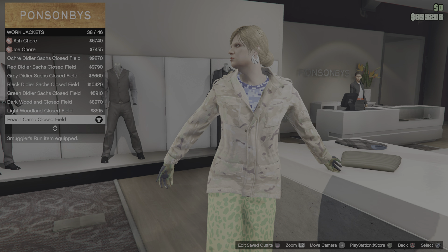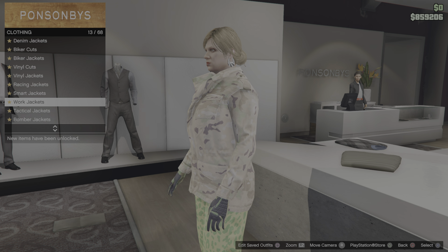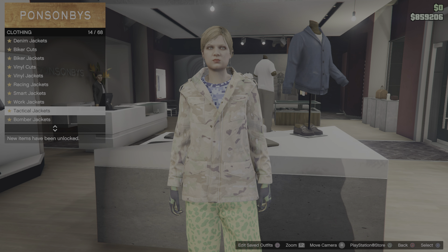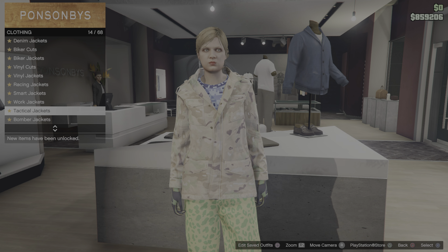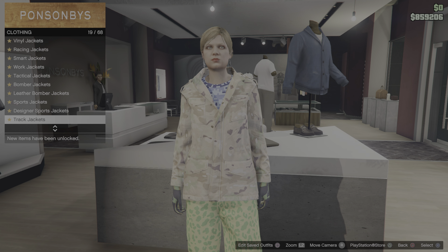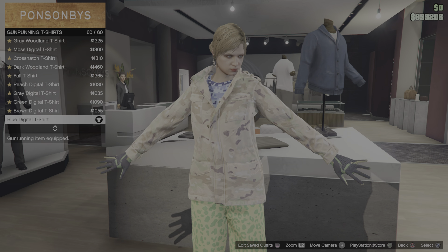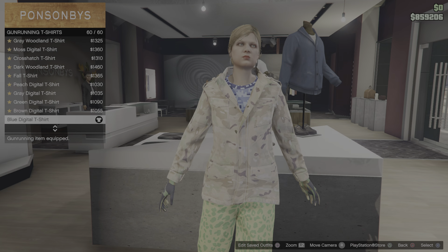You want to make sure it's closed - if it's open, make sure you close it. From there, go to gun running t-shirts and purchase number 60, which is the blue digital t-shirt.